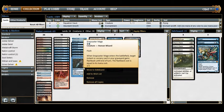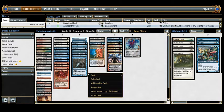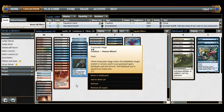We have 4 Snapcaster Mage — my favorite card in Modern. Flash. When it enters the battlefield, target instant or sorcery in your graveyard gains flashback equal to its mana cost until end of turn. This effectively gives us four additional copies of every spell in our deck. It's a good chump blocker, can trade with a Monastery Swiftspear, can attack — it's just a really solid card.